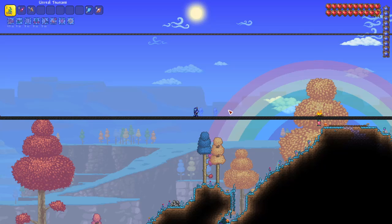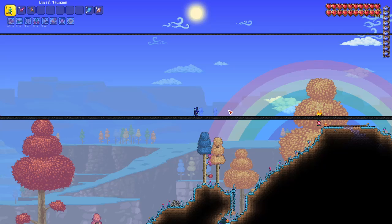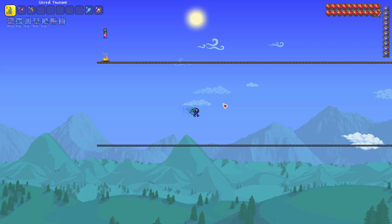And once you have that, it's a good idea to place campfires, heart lanterns, and any other placeable buffs that you like to use. Once you have all this done, your arena is ready for the fight, so now it's time to talk about strategy.